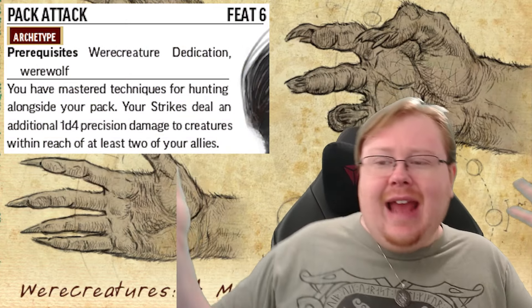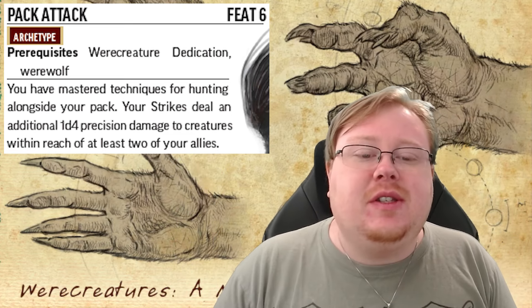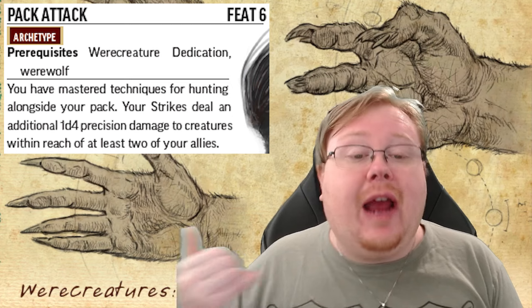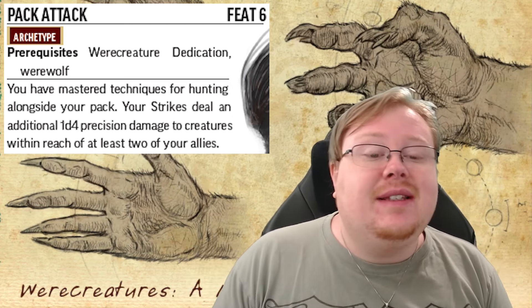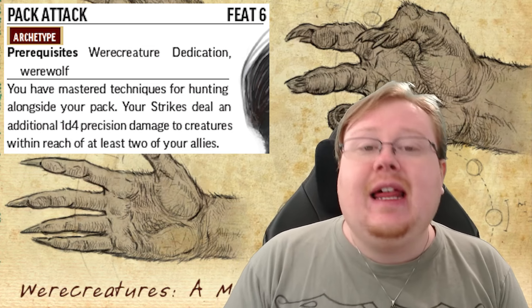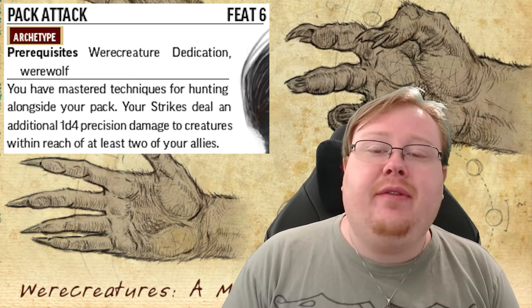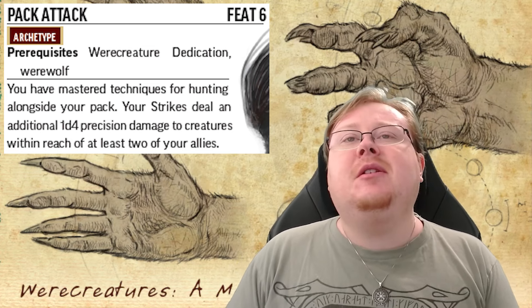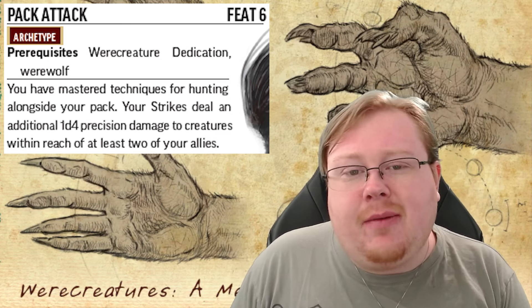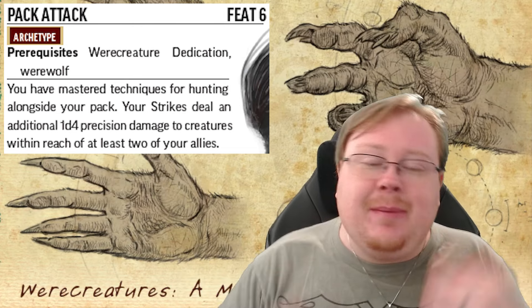We have a neutral level 6 feat here: Pack Attack. You get the monster feature — it's pretty cool. When you're fighting an enemy adjacent to two of your allies, your strike deals an additional D4 precision damage, which is really good. I like Pack Attack. If you have a very martial-heavy team, there's absolutely no reason not to take Pack Attack. And if you're playing a weretiger, you probably should just take Pack Attack rather than the weretiger one.